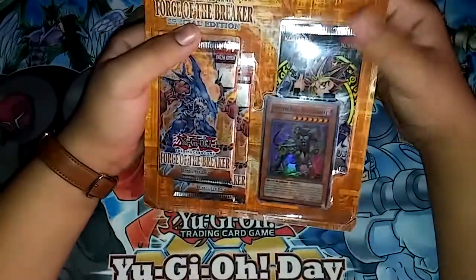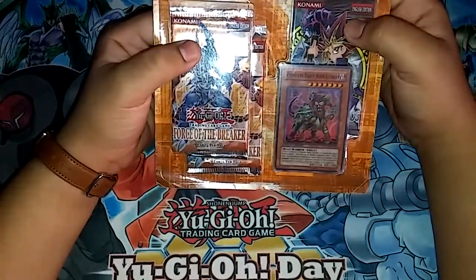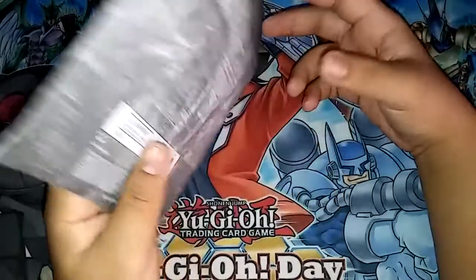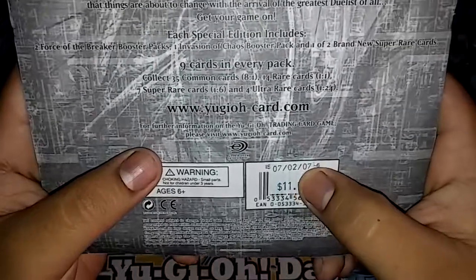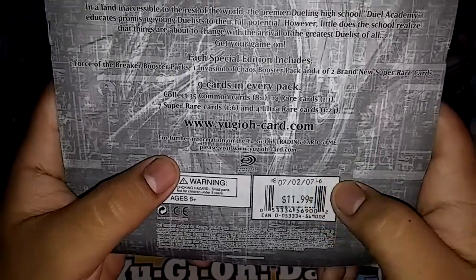What's really cool too is that this comes with the Invasion of Chaos booster pack. So it's two Force of the Breaker packs and one extra booster pack — there's always three coming — but this one's Invasion of Chaos. You can see here it just gives you a brief description, and right here is the date: July 2nd, 2007.